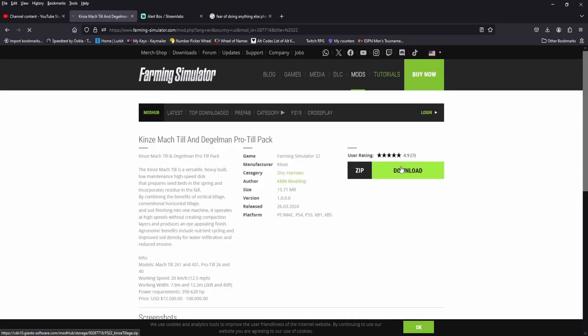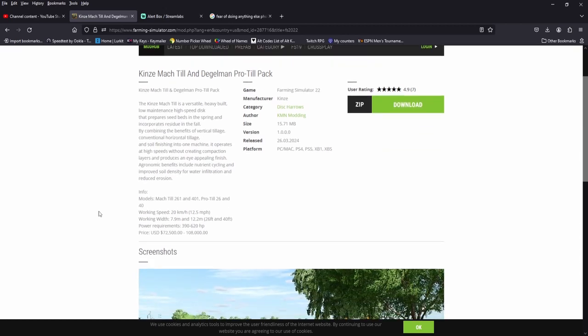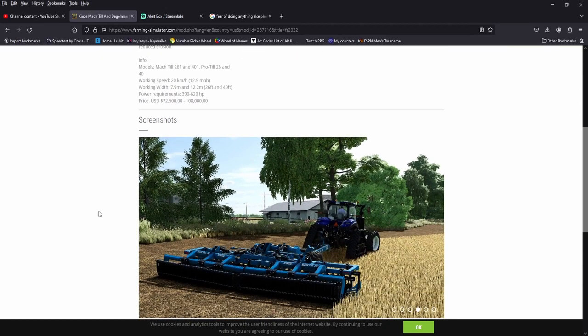Alright, we got a Kinsey Mach-Till and Deagelman Pro-Till Pack — disc harrows at 7.9 meters and 12.2 meters. Pretty decent, 390 to 620 horsepower required, so you need a lot of ponies. 108 grand is your max price.